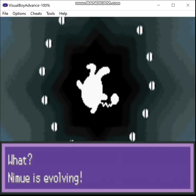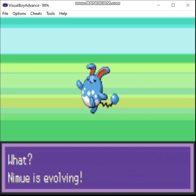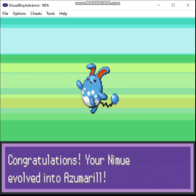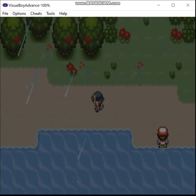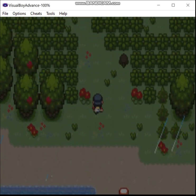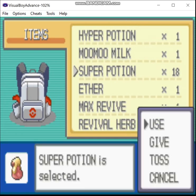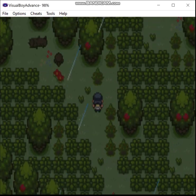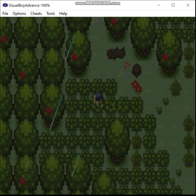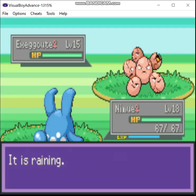Now you may wonder, what makes Azumarill so good? Well, besides the fact it's in this run — Huge Power. Basically what it does is it boosts its attack power by 50%, and the only downside is it removes the beneficial secondary effects of moves. Recoil is still going to hurt you. And now we get to this section where you can find a couple of different ghost types, but also bug types and stuff like that.